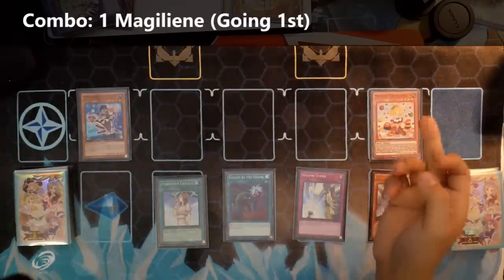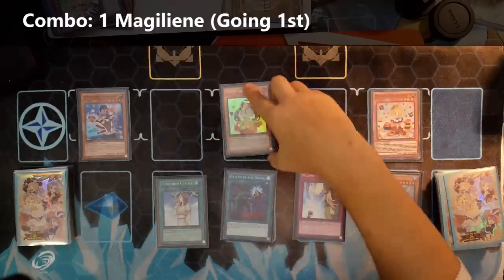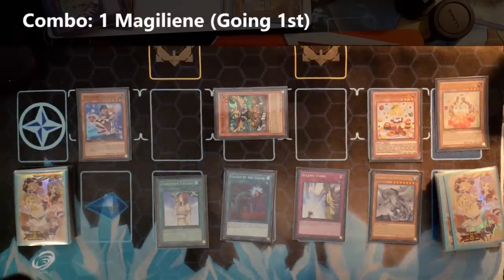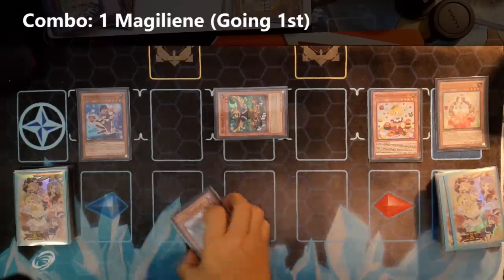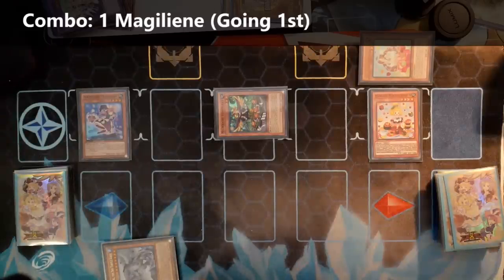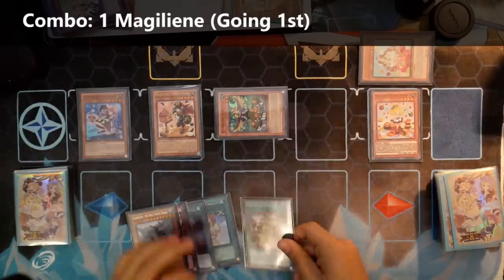So you're going to activate Pudding Sensor and special summon into a zone — you should summon into a zone where an arrow could potentially point to. And you're going to activate her effect to summon out Madolche Anjali. Effect of Anjali, you can tribute her and then summon out Hootcake. I put Hootcake in defense mode because it cannot be destroyed by battle — since you can't battle anyway, might as well have the biggest wall possible. And then you can activate Hootcake, banish the Anjali, and get ourselves a Messangelato from the deck.